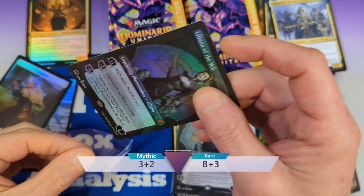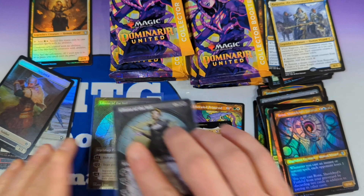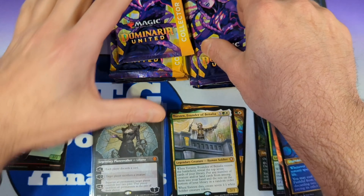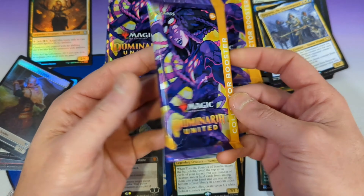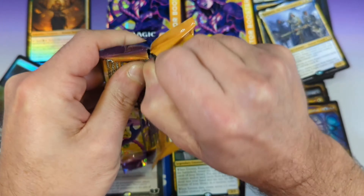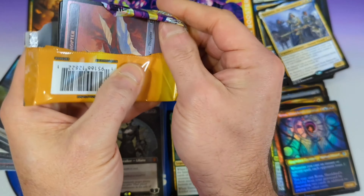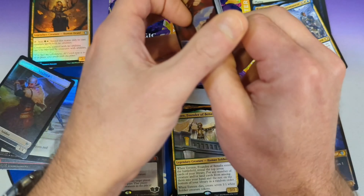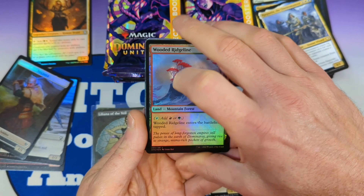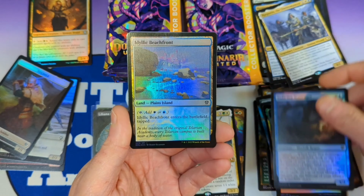I'm a little bit speechless there. That's way better than a $5 Legends card. Fantastic. I've had really good luck with Leyline Bindings, Seraparagons, and Lilianas in the boxes I've opened, so very happy to see that.